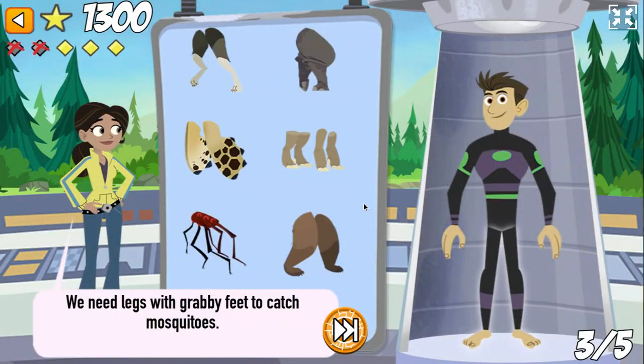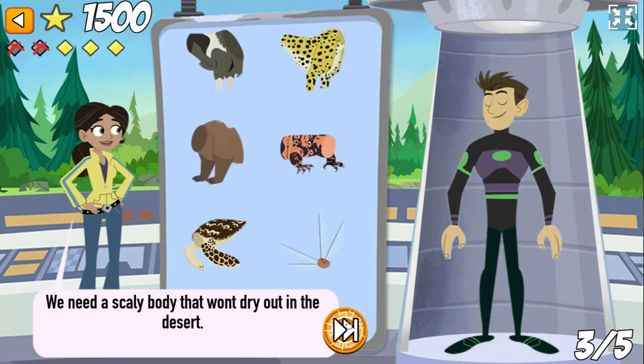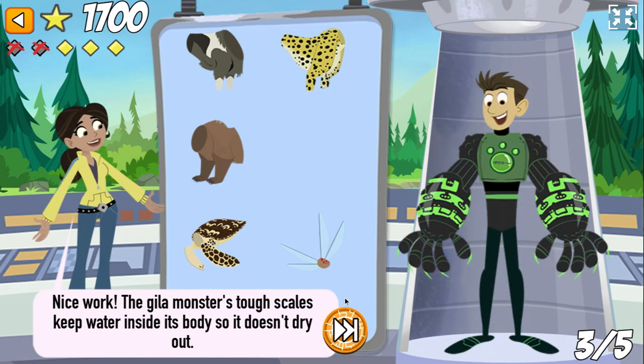We need legs with grabby feet to catch mosquitoes. That's right! The dragonfly forms his legs. We need a scaly body that won't dry out in the desert. Nice work! The gila monster's tough scales keep water inside its body so it doesn't dry out.